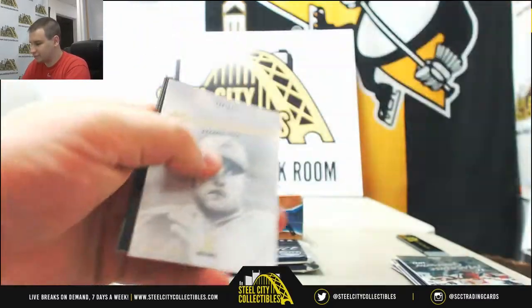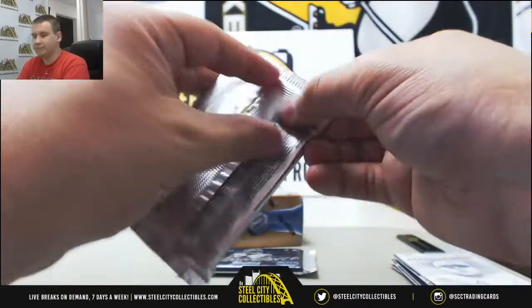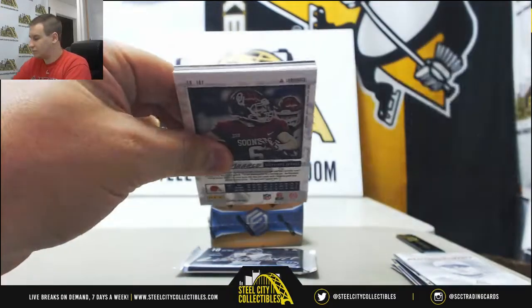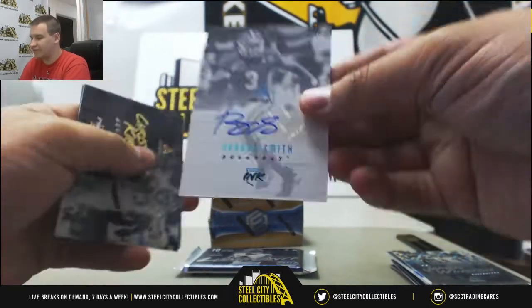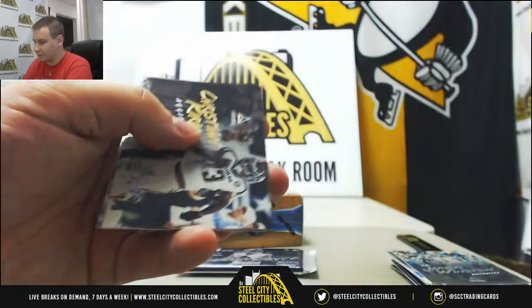Regular veteran base. Next, a 99 Julio Jones and a Jalen Samuels Draft Day Autograph from NC State. Stafford insert and base. Next auto — Roquan Smith for the Bears, number 15 of 25. Nice low number, first round pick autograph.